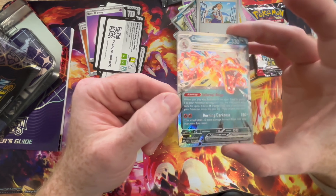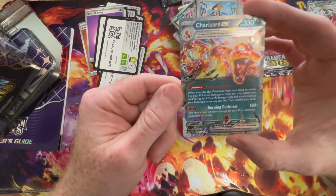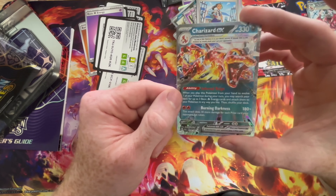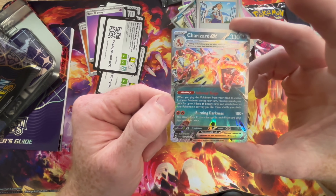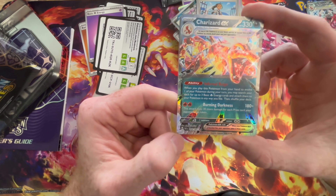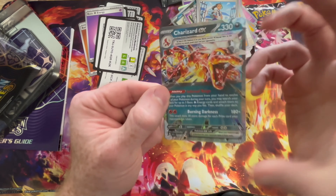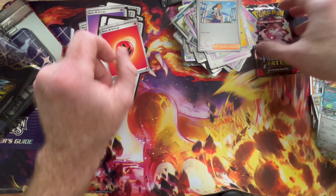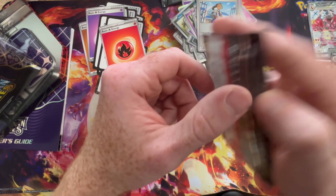Speaking of the Zard — here he is making another appearance. I absolutely love the double rare here. I know it's not the absolute best, but I actually love it. I have a few of these in my TCG deck — I have a Zard deck, of course — so I absolutely love it. I do consider that a really good hit.